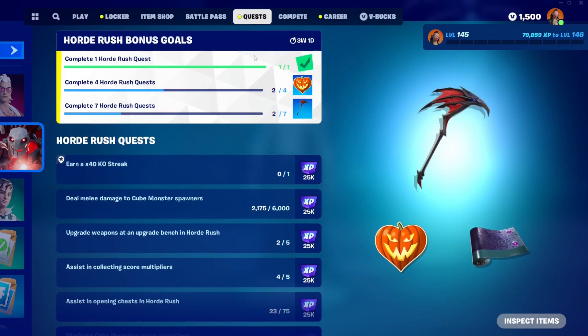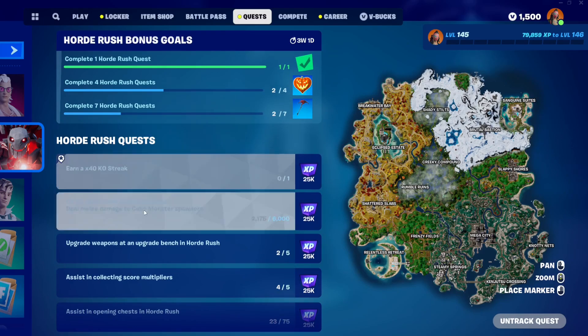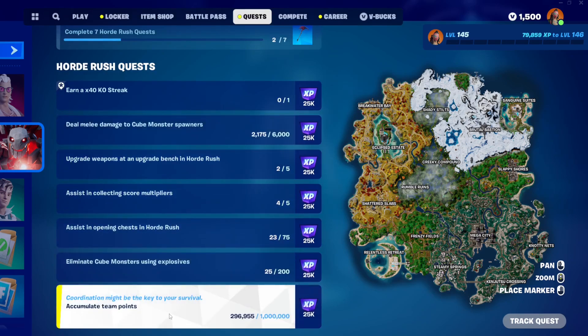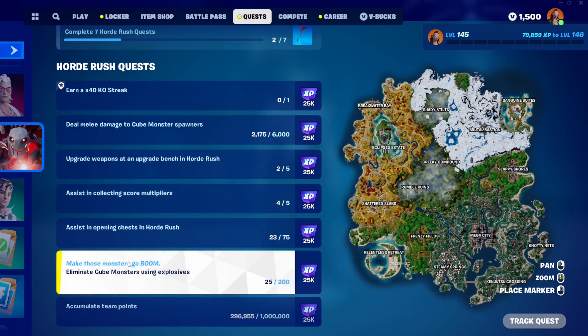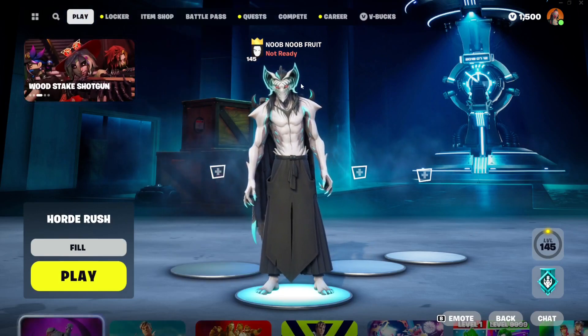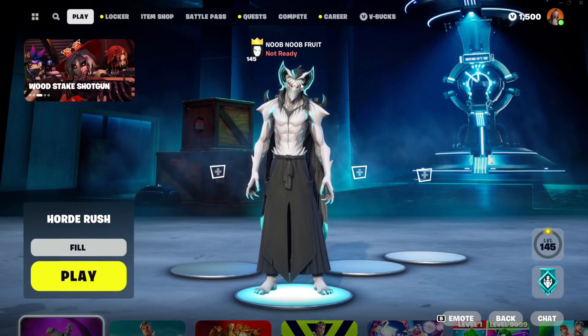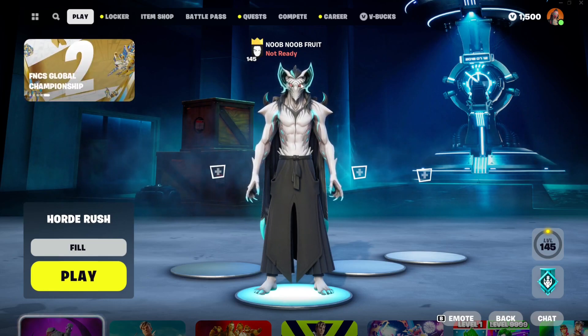I already unlocked the first reward just by completing one quest. I didn't get the 40 KO streak because I kept interrupting it. We got about 300,000 team points and the team wasn't that great — if you have a good team you can do this in three games. The score multiplier is very easy, make sure to do the explosives quest especially if you find a rocket launcher, and I completed the headshot one as well. Complete all of those and you'll get all three rewards. Hope you found the video helpful — leave any questions in the comments below!